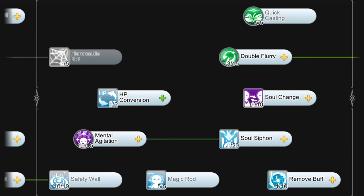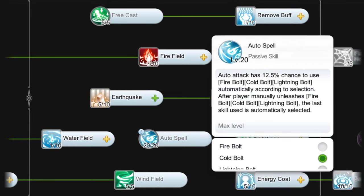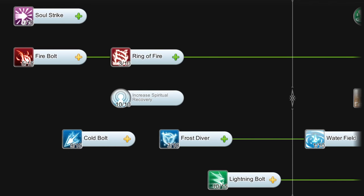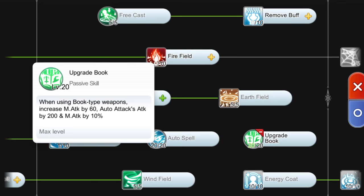Once you've reached job breakthrough, you may allocate the additional skill points on the following: level 15 mental agitation for increased magic penetration, level 20 auto spell for higher chances of triggering lightning bolt when magic fist is inactive, level 10 energy code for additional ignore MDF, and level 15 lightning bolt for higher damage output. However, if you're using a book as a weapon, you may choose to get level 20 upgrade book instead.